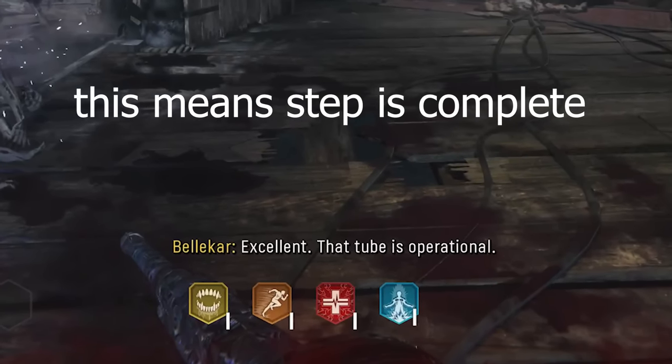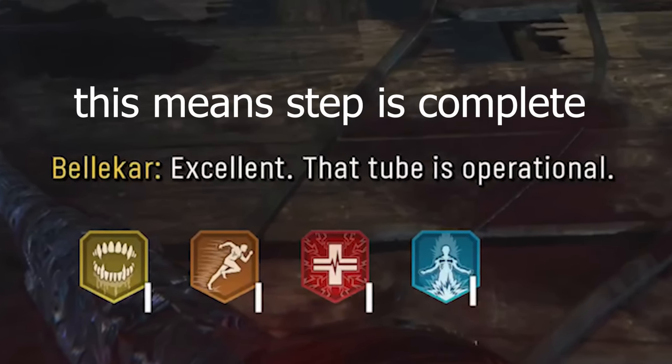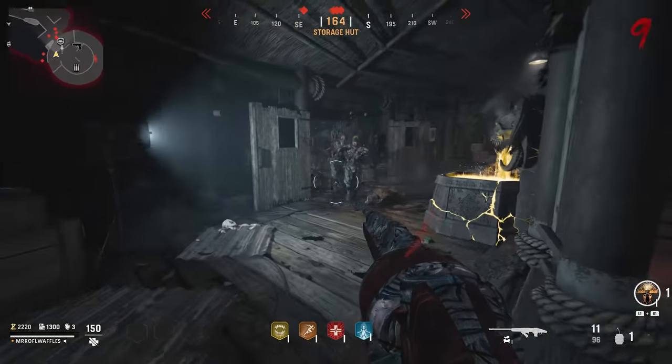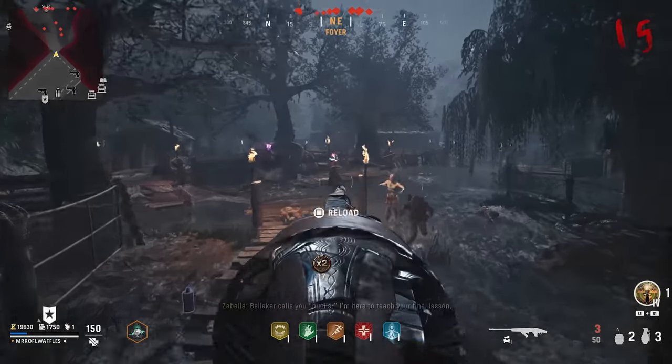If the trap goes off and you haven't got enough kills, just reactivate it, get more zombie kills, and you'll eventually get an audio prompt telling you the vacuum tube is charged. By this point you should be getting up in the rounds — maybe around round 10 — so keep pushing through the rounds until the Zabala mini-boss spawns in.